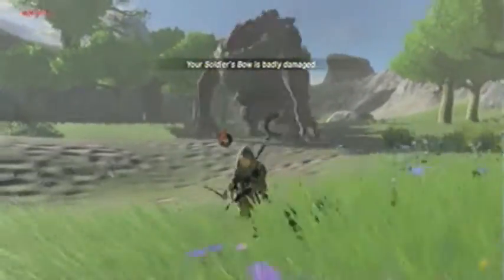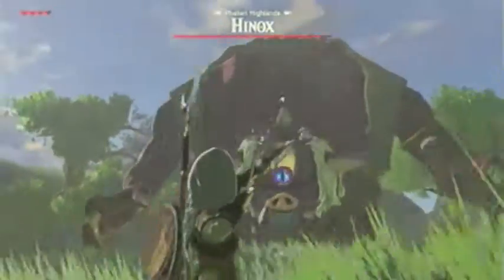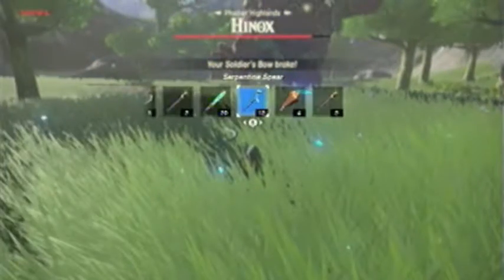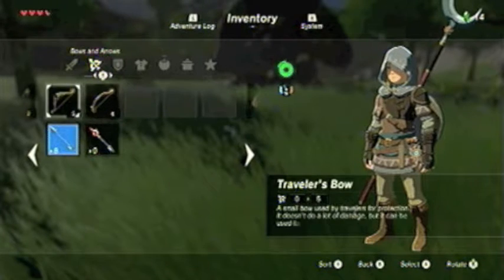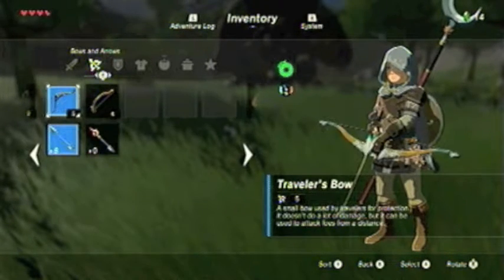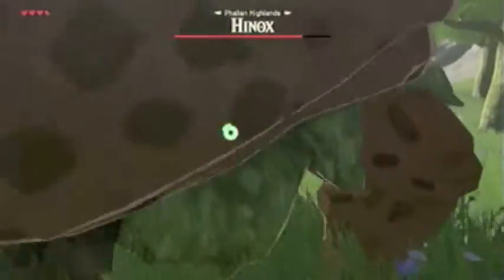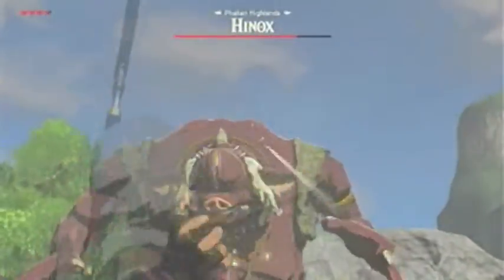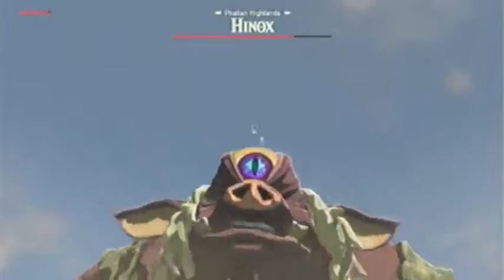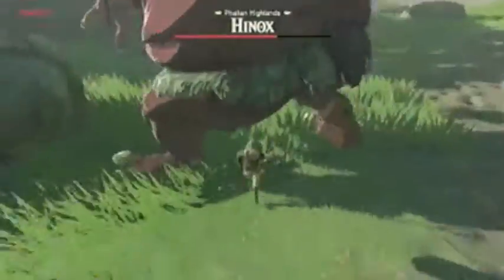Go ahead and shoot them in the eye. We need to charge your stamina. What you want to do with Hinoxes is shoot them in the eye to stun them — it's a pretty common thing with Zelda enemies. I lost my bow — I didn't lose my spear. Let me pause the game and make sure I have a bow equipped. I never really figured out how to equip bows from outside the pause screen. The Serpentine Spear is fine. Getting behind him will always be good — he won't really perceive you much there.